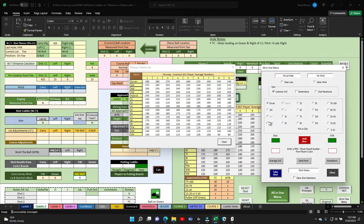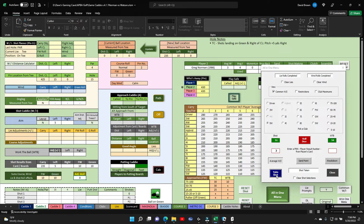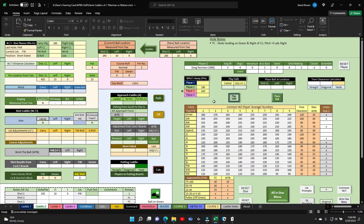Greg Norman is going to hit his 5-wood. I'm going to have him aim 5 yards left - just a feeling, we'll see what happens. He rolls the dice and it's a 51, which is a 3. A 3 is Greg Norman's average, so he takes that shot. He's at 235 left 10, which is easily in the fairway, and it rolls 10. He ends up at 245 left 10. We'll update that - fairway, and it's a good start.